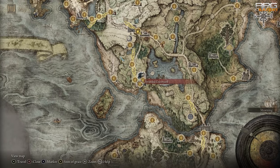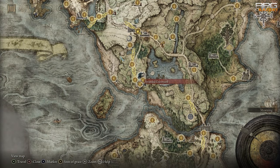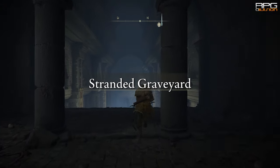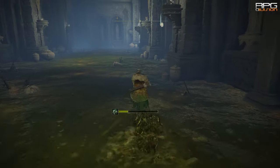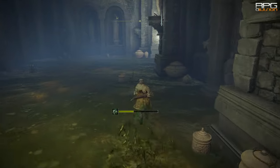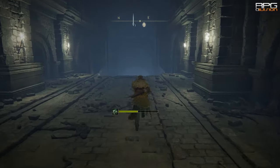To get this guy you have to get to Stranded Graveyard and use Stonesword Keys to remove the fog to access the Folgheroes Grave Dungeon. Follow the path in the video to get to the boss. The boss is the one that upon death drops Banished Knight Oleg's summon.